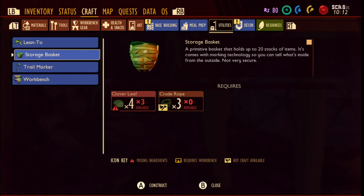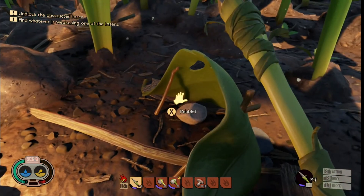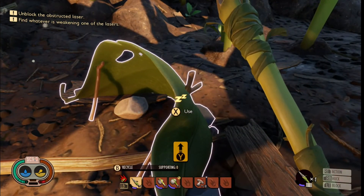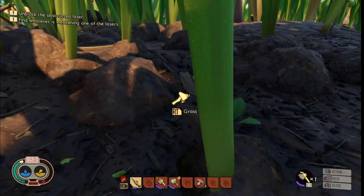Utilities — basket, holds up to 20 stacks of items, comes with marking technology so you can tell what's inside from the outside, not very secure. The insects didn't actually steal my stuff! Workbench — I should probably make this. I have sap, I just need sprigs and grass blanks. So is this where I'm setting up my base? I can move this... can I not move it? Let me get those grass blanks.